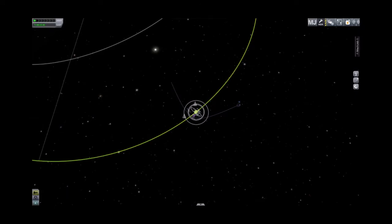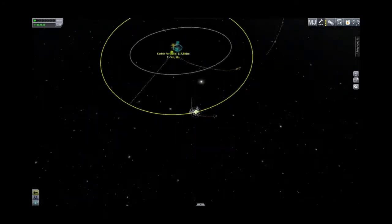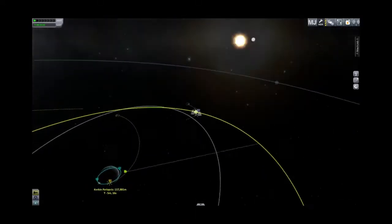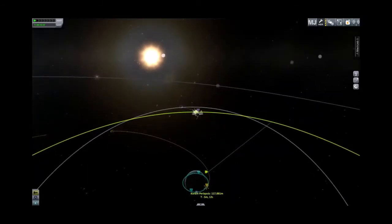Welcome back to Monkey Wrench Engineering in the KSP 1.05 tutorial series. We're going to do our first manned landing on the moon. Everybody's probably got takeoff and orbit figured out, so we're going to skip ahead — we've got our ship in orbit, circularized, and we have a maneuver node set up to take us onto our moon intercept.